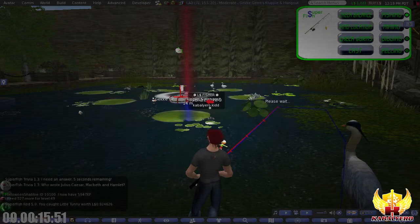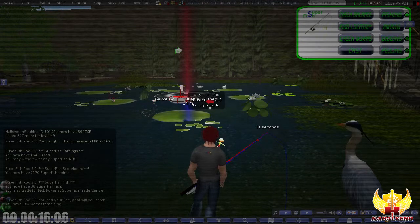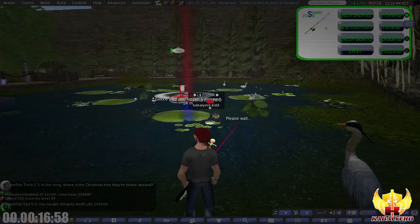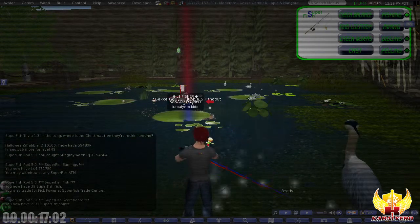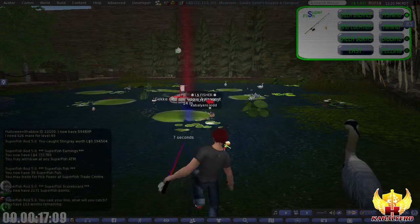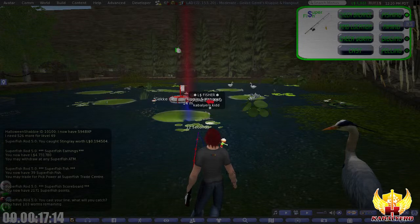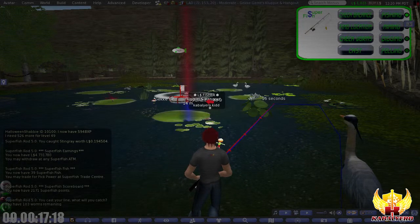You caught a Little Tunny worth 0.92 Linden Dollars — that little fish is worth almost 1 Linden Dollar, imagine that. I caught a Stingray worth 0.19 Linden Dollars, let's cast again. I now have 103 worms remaining and I have like $4.73 Linden Dollars. That is awesome — and I earned that by simply standing here.